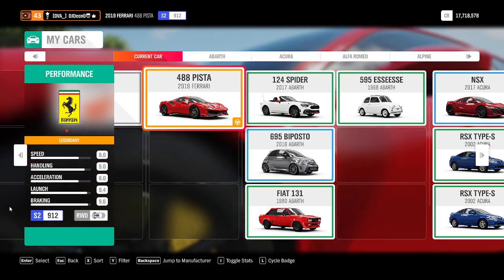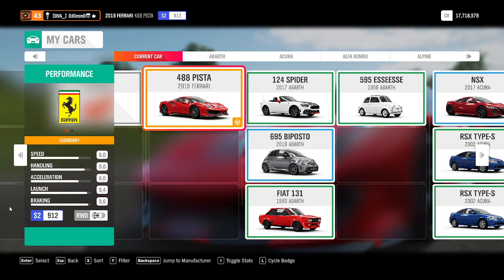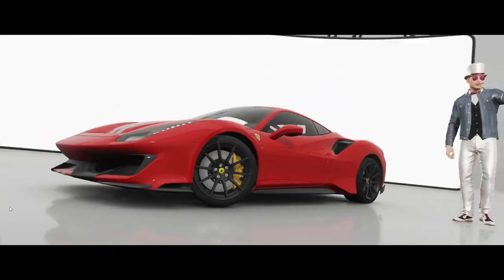Legends, welcome back to another episode where I test every single vehicle I can find in Forza Horizon 4. The vehicle I'm testing today is the 2019 Ferrari 488 Pista. It's a class S2, 912 performance rating, so it's like the lower tier of class S2. Rear wheel drive, and the engine sits in the middle — mid-mounted.